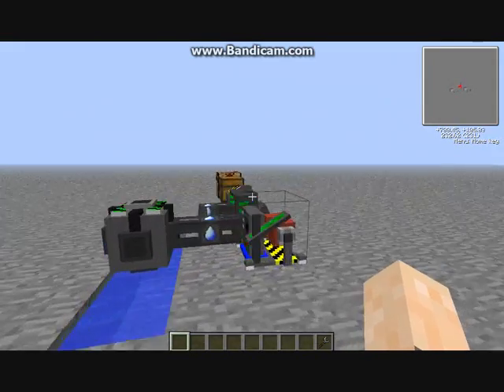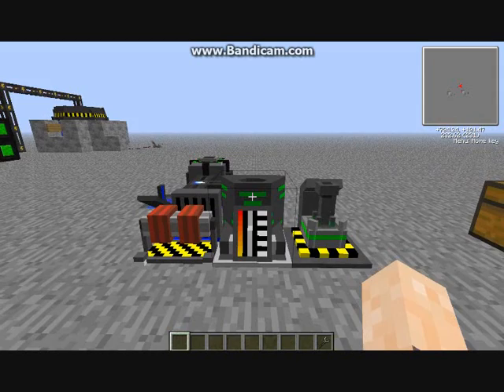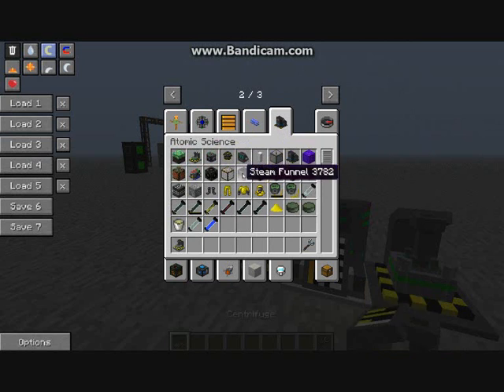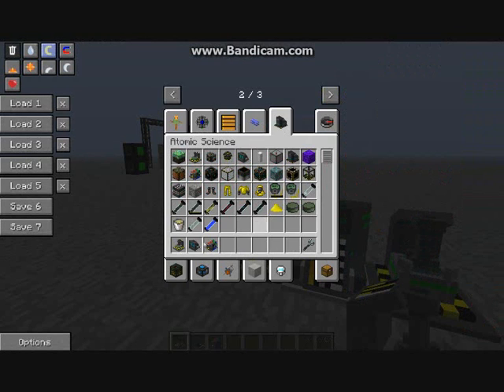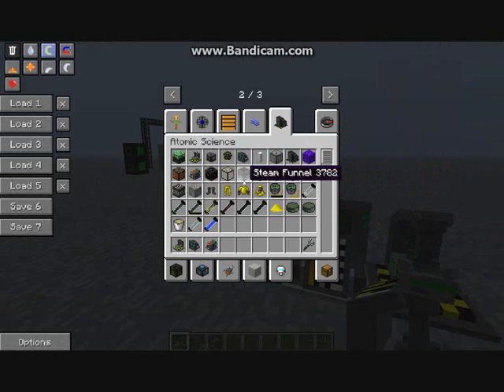This is all you need to make uranium for your fission reactors. These machines are very expensive. The first one is the centrifuge, which requires two motors, bronze, steel, and an advanced circuit containing a diamond. The nuclear boiler isn't too expensive apart from the wires which need wool.